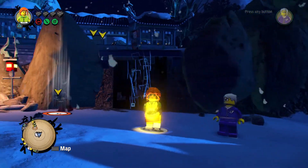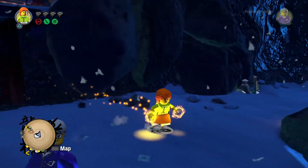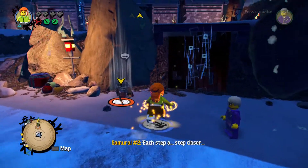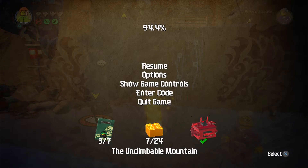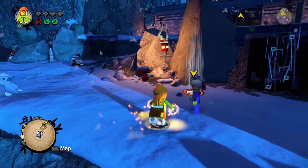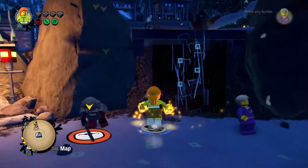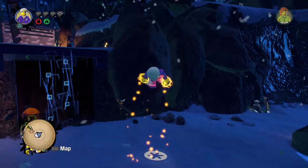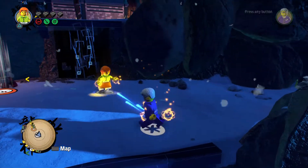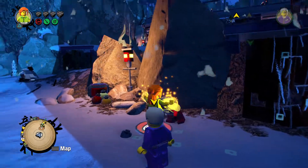Hello everybody, LegoDude11 here, and today is another part in the LEGO Ninjago Movie Video Game. We're back in the Unclimbable Mountain Part One area. I'm playing the Coco office version, and this is the postman, so that's pretty cool. Let's go ahead and take a hold of this quest and see what this guy needs.